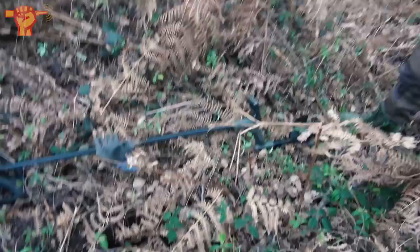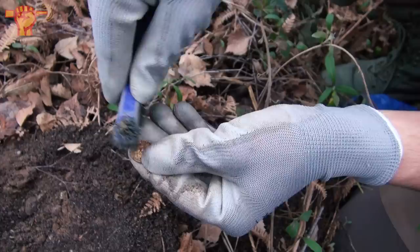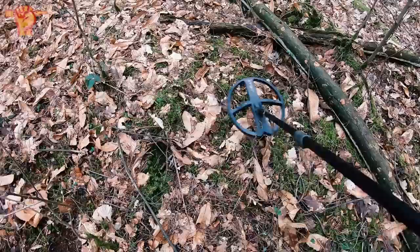Josh just came walking over from the foxholes, and a couple of meters further I have my very first signal of the day. First coin of the day — it's a five Reichspfennig. There should be an eagle with swastika on the back side. Just using a plastic brush. There we go — it's not in the best condition, but there's the eagle with swastika. Down there I think it says 1937. The other side is a bit more clear — five Reichspfennig.